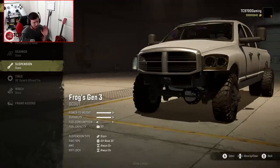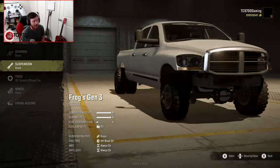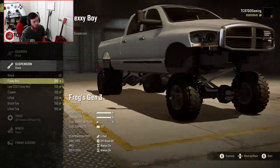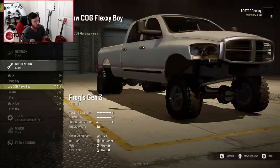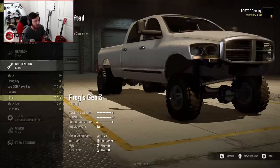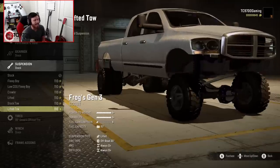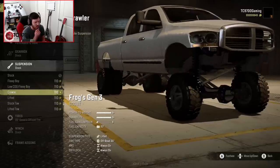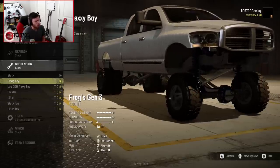Suspension-wise, this is where it gets very, very in-depth. You have stock, you have Flexiboy which lifts it up a ton, you have low center of gravity flex, you have crawler, you have lifted, stock toe, and lifted toe. That's a lot to go over, but I think we're going to start with the flexi suspension and go from there. We'll focus on the crawler in a future video.